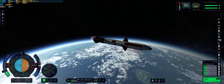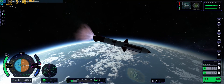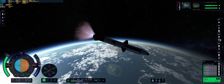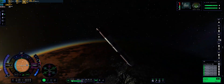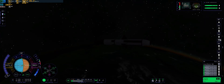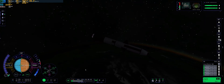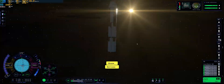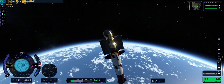Effectively, this thing is designed to lift the payload into low-Kerbin orbit, then get itself back on a suborbital trajectory, and land itself back at KSC with a suicide burn. Without any mods, this is a bit of a challenge, but I'd say it was a pretty interesting one.